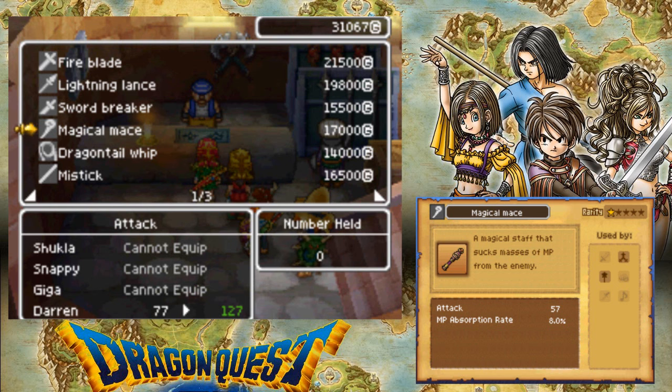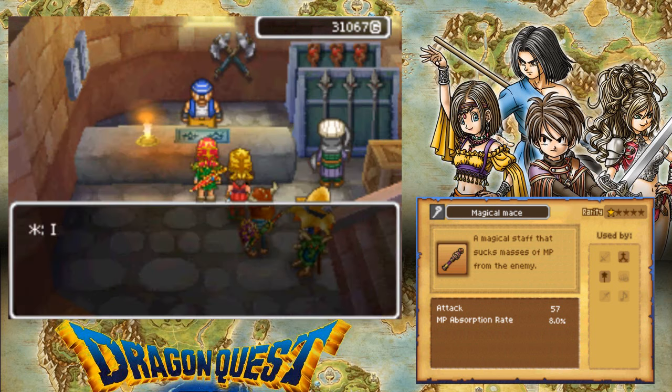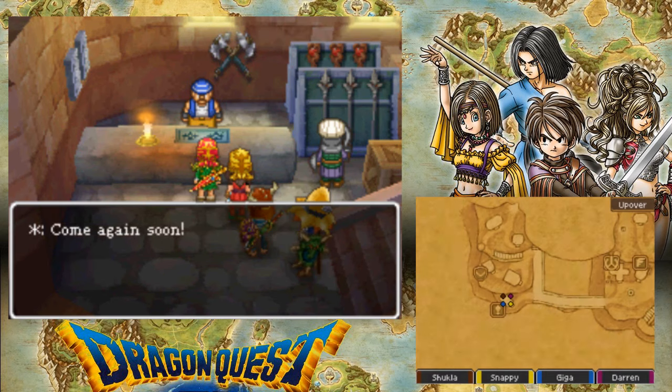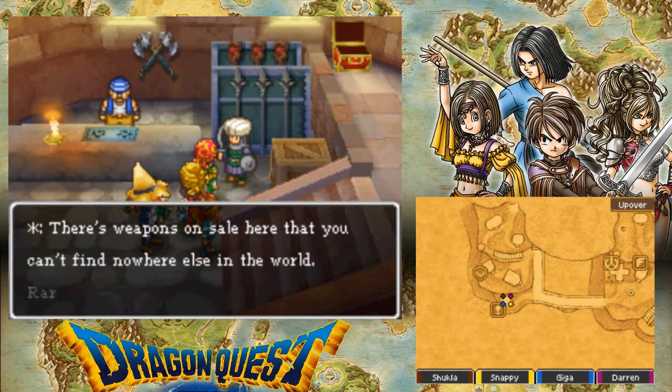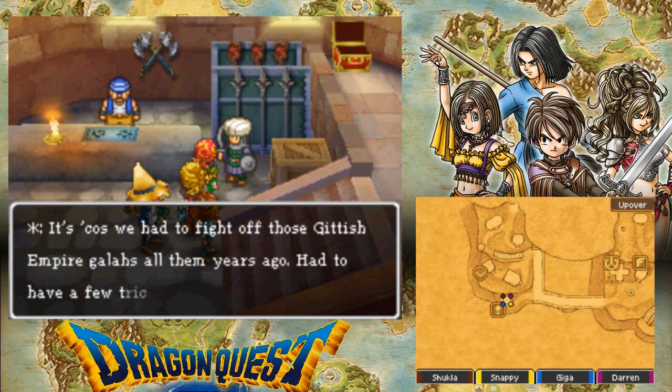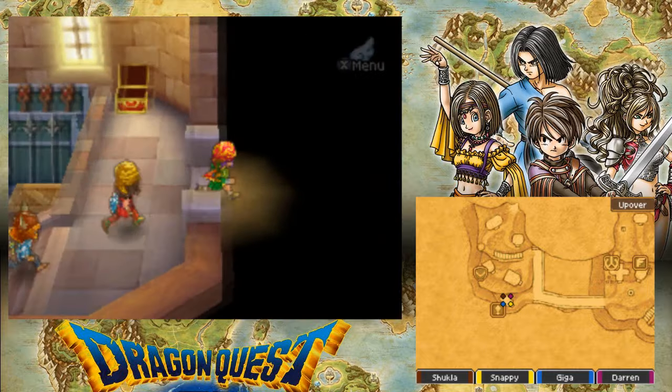A magical staff — it's 17k though. Plus, I don't use Darren to attack anyway, so he doesn't need to have a high attack damage. Okay. There is someone here though — can we talk to you? There's weapons on sale here that you can't find anywhere else in the world. It's because I had to buy off those Gittish Empire galas all them years ago — had a few tricks up our sleeves, don't we?